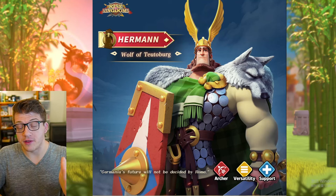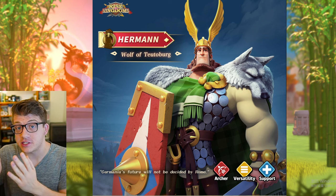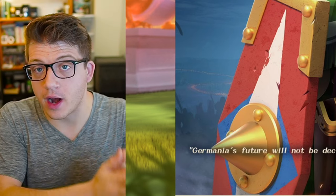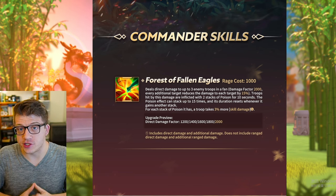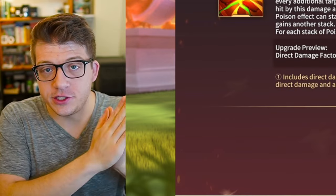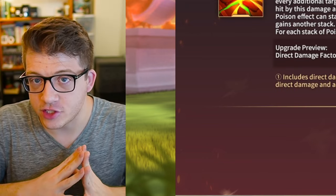Herman Prime was so powerful that the developers have already nerfed him within 24 hours of us learning what his official skills were. Today I woke up and the English translation for Herman Prime's skills were released and his active skill has been changed. Before I went to bed last night, there were a lot of rumors going around saying that this nerf was going to be the case, and today we wake up and find out that it is true.